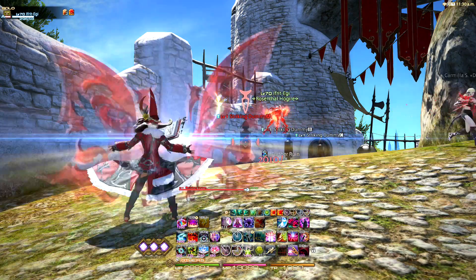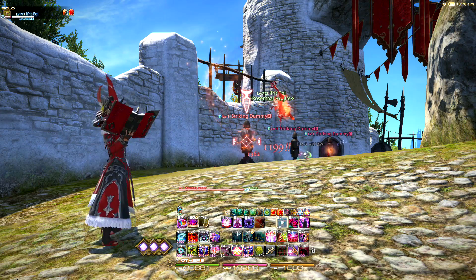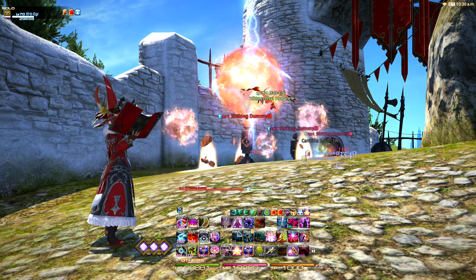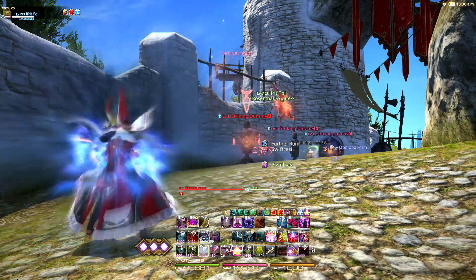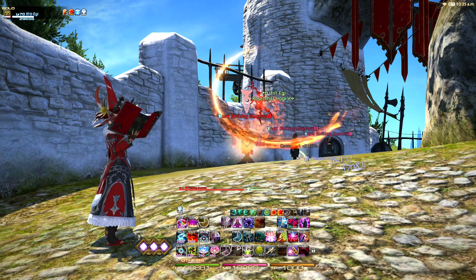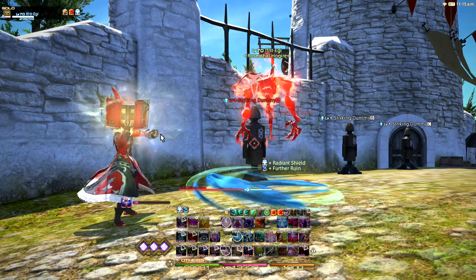Ruin Mastery also connects with your level 68 trait, Enhanced Enkindle. Every time your Ruin Mastery procs, the cooldown of Enkindle is reduced by 10 seconds. Because Enkindle has a hefty and arguably unnecessary 3 minute cooldown, this trait means you'll either be using Enkindle more, or if you're unlucky, at a nearly identical rate.